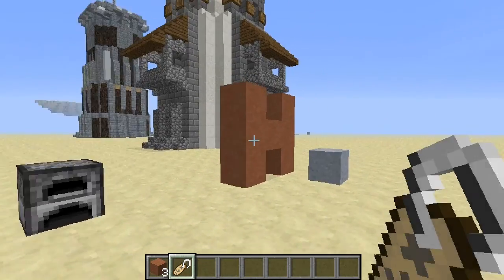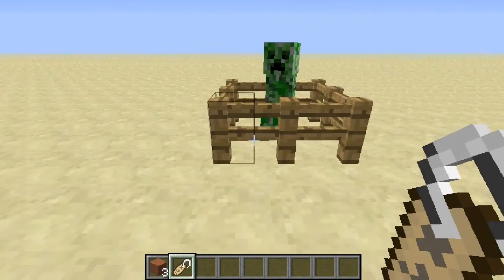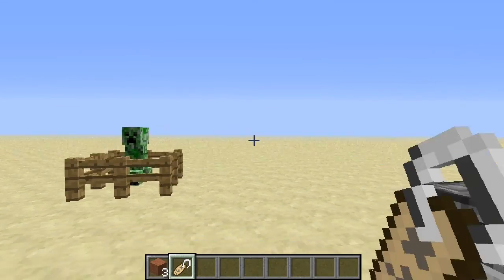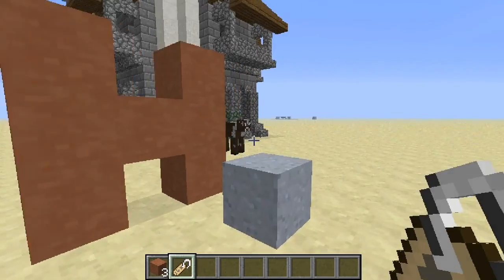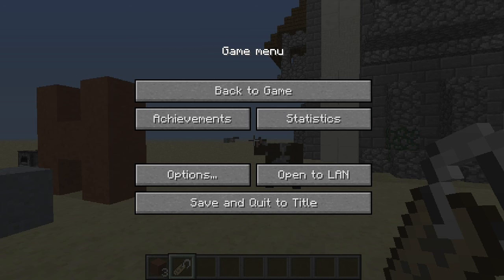Like, maybe the first zombie you ever encountered in a new world — you could trap them, stick them in a cage, name them 'First Zombie,' and always have them as a little trophy. Anyway, that's just a goofy idea. Let me quickly go through the 13w17a changelog: added new hardened clay block, added new extra tooltip in the search tab for the creative inventory, made deserts more deserty — I'm not exactly sure what that means — and zombies made slightly more sociable, which I think means zombies will spawn in groups now. And there are some bug fixes.